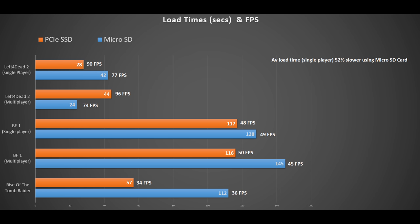Finally, Rise of the Tomb Raider — again just a single player mission — 57 seconds of load from the SSD and 112 seconds from the microSD. Quite a big jump there, but the frames per second are the same.